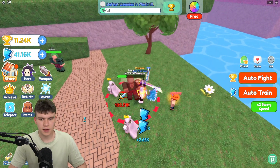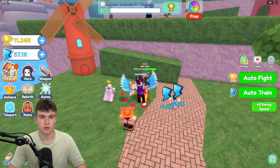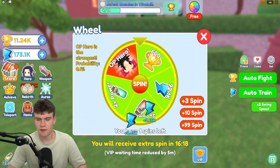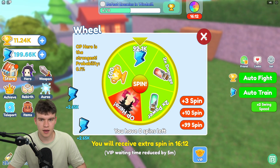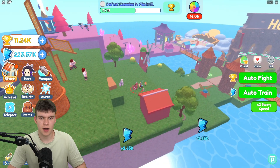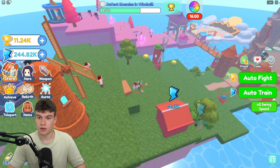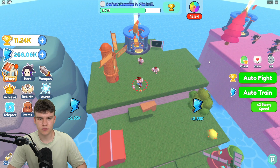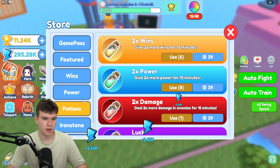We'll click on auto fight, which should take us to auto fight. I have one spin left — didn't realize I had so many. 92,000 power — that's already going to make a massive difference. Now we're on 200,000 power. There's something to the right — I think that might be the new Dragon Ball world. Something seems locked over there, so probably there's more after that.